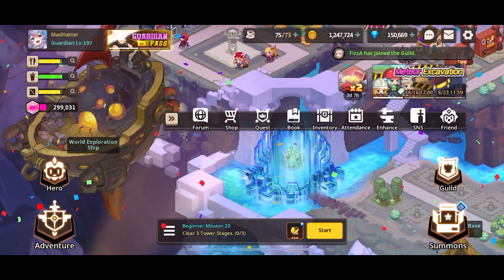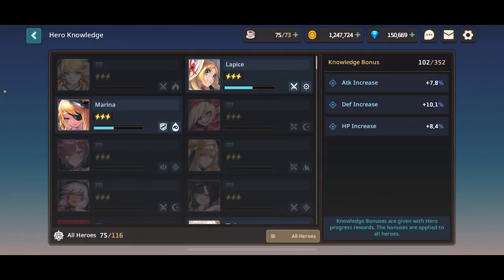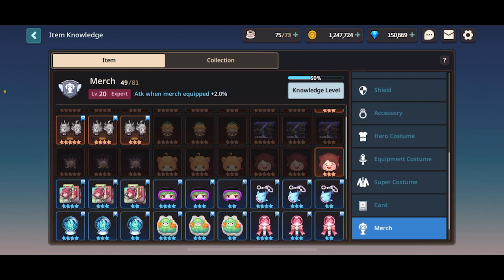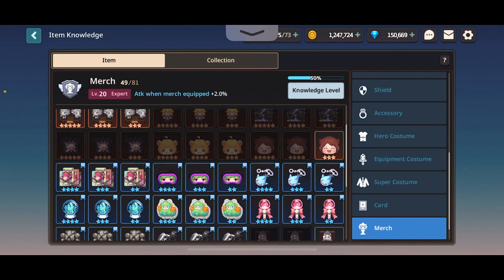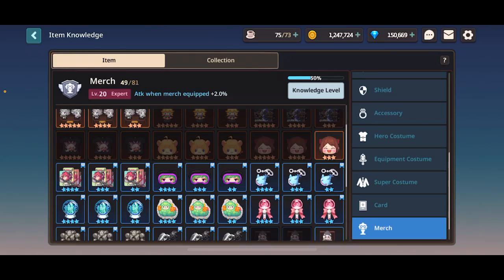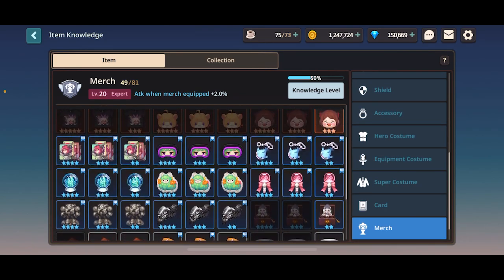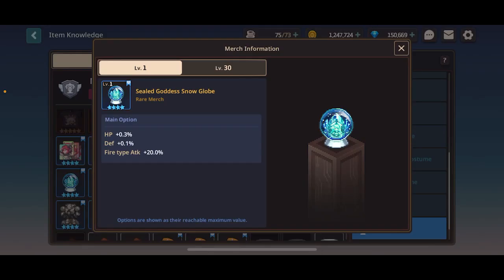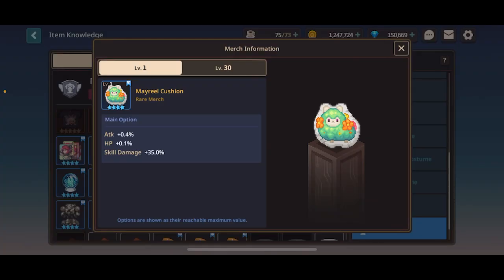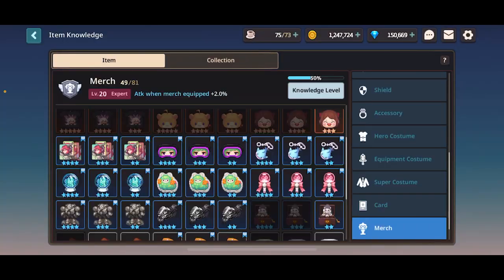If you're not sure how the multipliers work when evolving them, you can go to your book. Go to items and you should be able to find merges right there. Here you can check out, for example, what Smiley Face Cushion does without having to leave the game — just click it and see that a five-star Smiley Cushion gives 15% shield increase on battle start. You can check these out for all the elementals — 20% dark attack, for example. That's why all the elementals are super valuable as a new player.